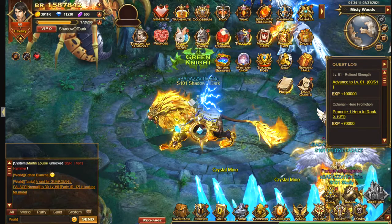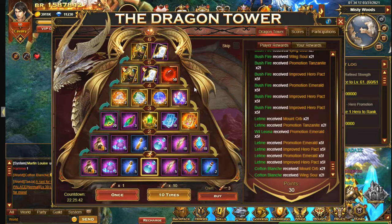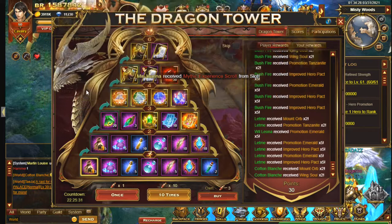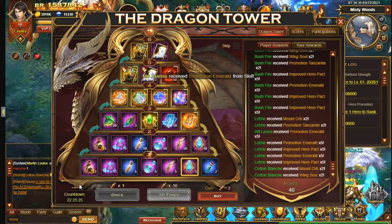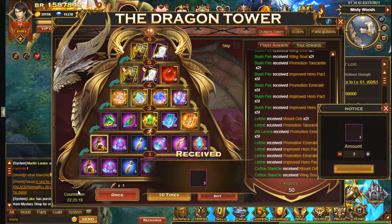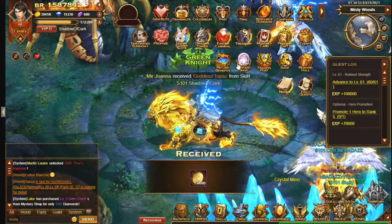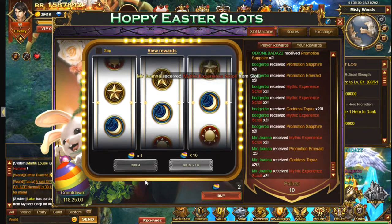There is also Dragon Tower and Poppy Easter slots on right now. You do get a few attempts for these for free. In the Dragon Tower the best rewards are at the higher levels, so you need to hit this space to move up a level each time. It's up to you if you want to spend here, but it's going to work out expensive. You need to get to the higher levels to make this worth doing, so it's going to cost you a lot of money if you are going to go for this. Let's go onto the slots — I've not tried this yet so I can't really say what it's like.